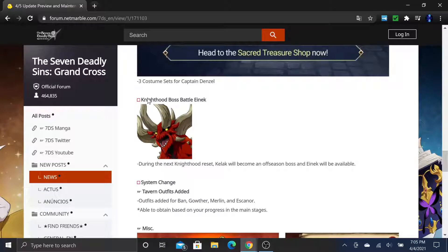The knighthood boss Enoch is coming back, which means we're getting rid of Kellek. I absolutely hate him — he's the crit clown. If you don't crit, you don't get points, and it's hard to crit him even with Green Goat or crit chance food. Sometimes you still can't crit him — it's just RNG and it's disgusting.